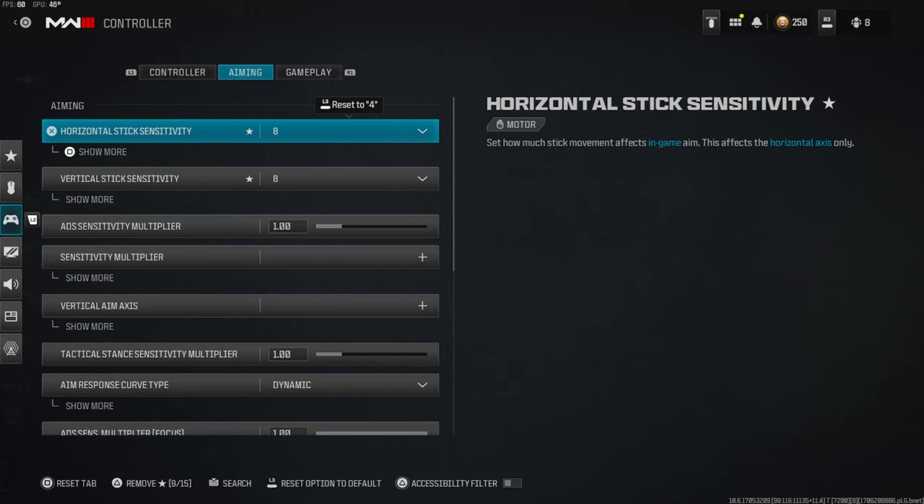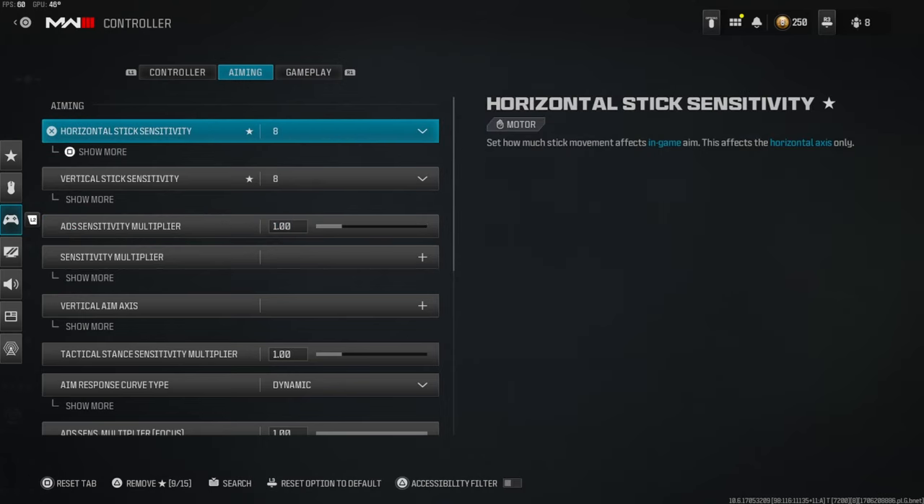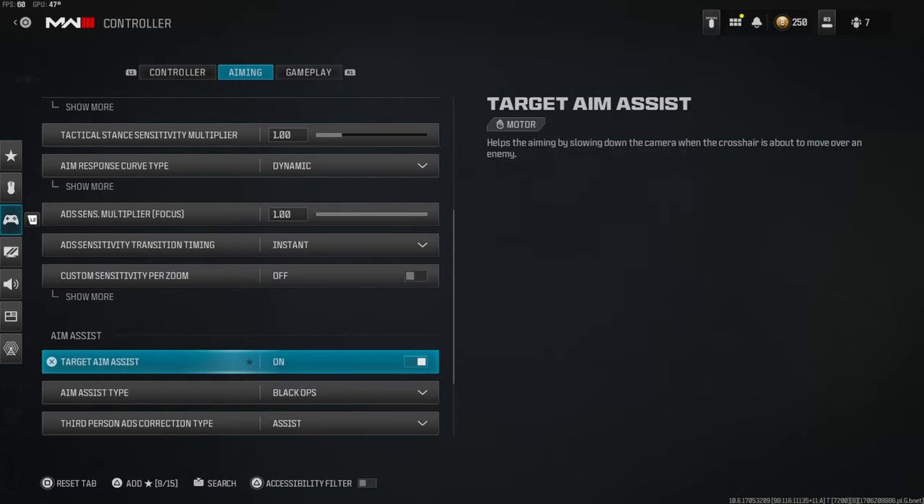On my horizontal and vertical stick sensitivity I like to stay anywhere between 8 and 10. My ADS sensitivity multiplier is always at 1 — I do not see a reason to change this unless you play over a 10 sensitivity. If you are struggling with aim assist or your aim just feels off, make sure your aim response curve type is always on dynamic. A lot of people like to play on standard, but dynamic is definitely the best — even the pros use this setting.